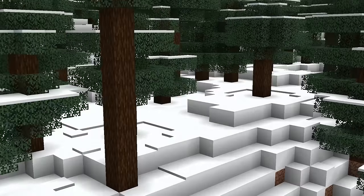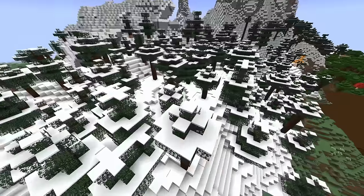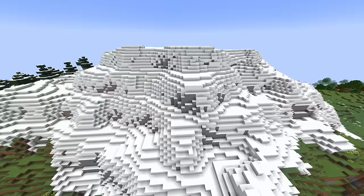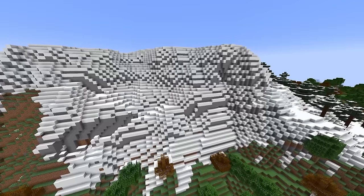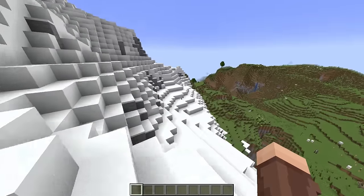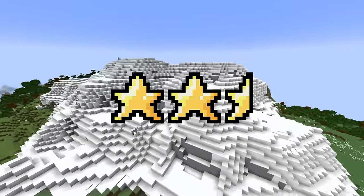Grove. Decent biome, underrated due to the powdered snow, although powdered snow is literally the easiest thing to escape. There's good ambience in the grove though. 3 stars. Snowy slopes. This biome is overlooked a lot, as it seems to be a frozen peaks biome, but it can be really nice if the biome spawns big. Nothing much to find here except powdered snow, goats, and rabbits. Oh, and igloos, but those are really rare anyways. 2.5 stars.